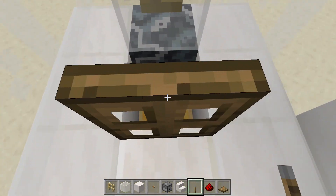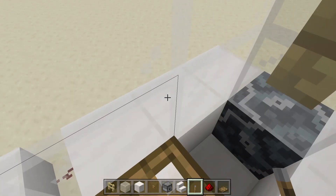Here we need to link the sticky piston to a redstone line connected to a lever on a block. As you can see, the block of the kill chamber changes very quickly.